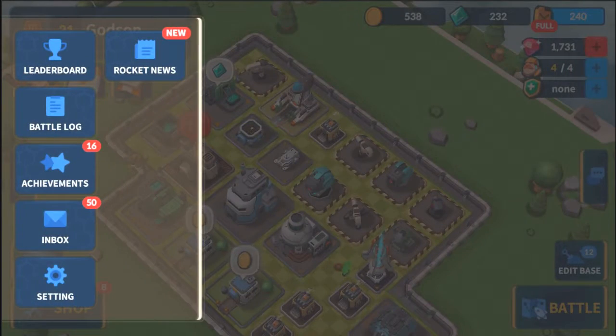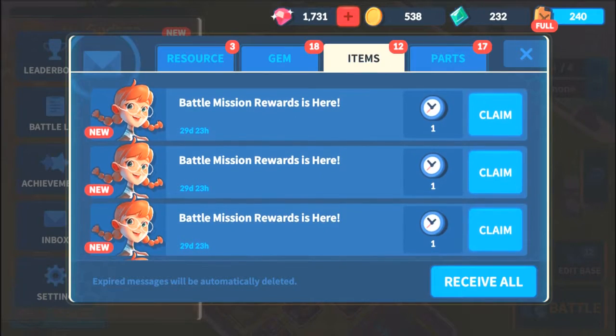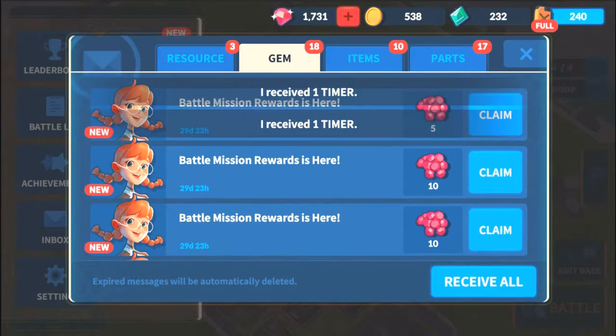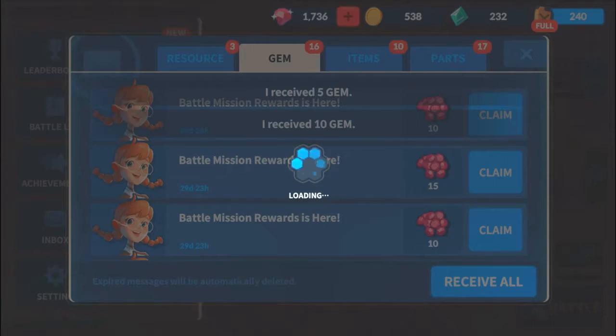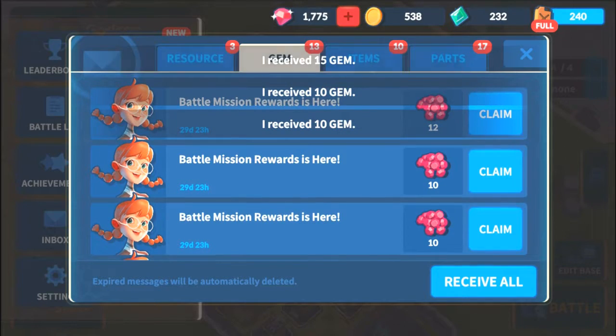In case you guys don't know, your inbox is right here — you can just collect all this stuff. The items I got I can claim, as well as gems. Gems are the best thing — they really help you out with skipping load times and upgrade timers.